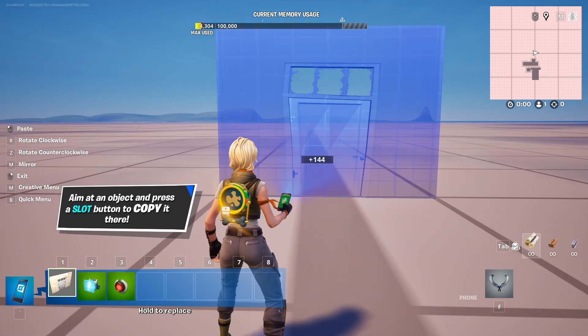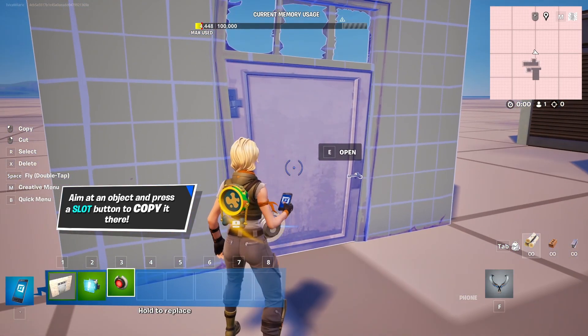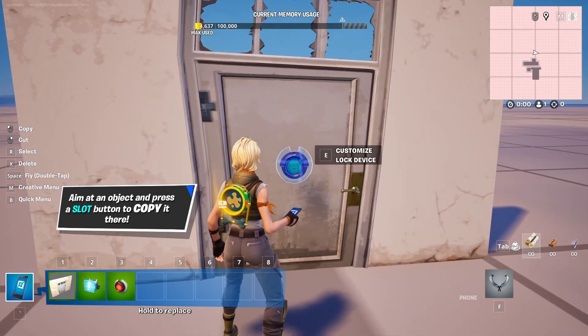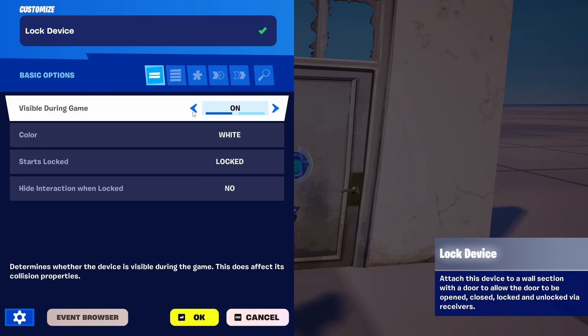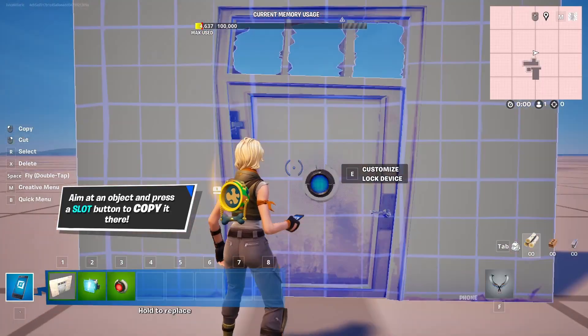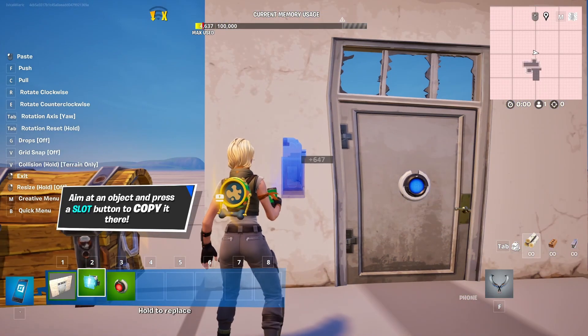First of all, let's make the door itself. Let's place it here and we're going to place our lock on it, where we're going to customize it with a simple function of visible during game off and start locked, which is the preset option. Then we're going to place the conditional button here.